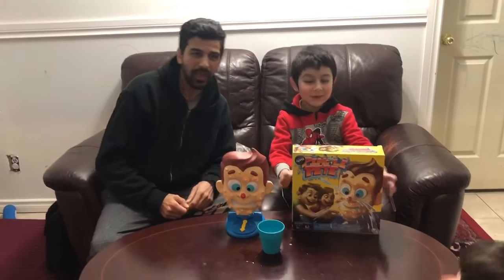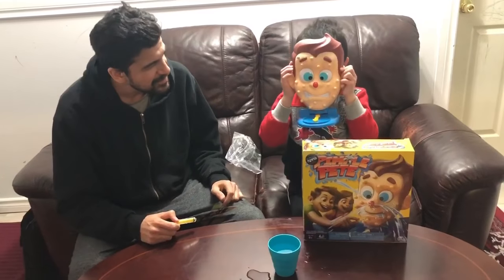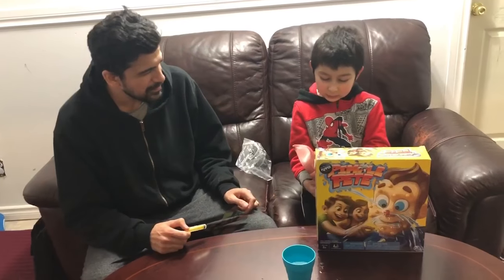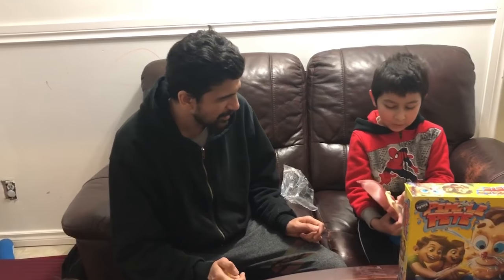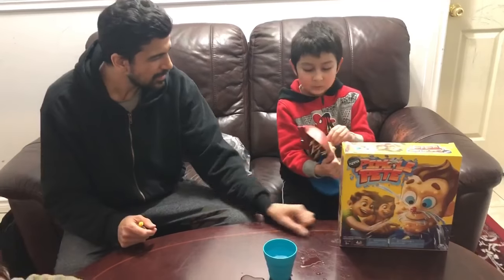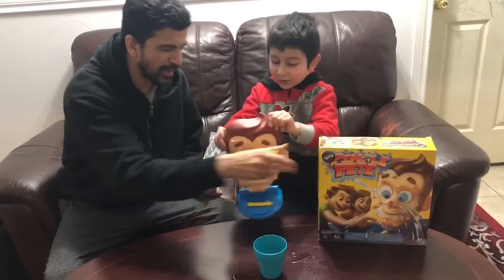Welcome back to our channel. We are going to play Pimple Pete. We got everything around us and we got everything ready. We put all Pete's pimples — his name is Pimple Pete — and we put all his syringes in there and all his pimples, and you need to take them out slowly. If you take it out fast, the water will get out. So if you take it out slowly, the syringes will shoot on you. You need to take it out slowly and then you get a point. Let's start, guys.